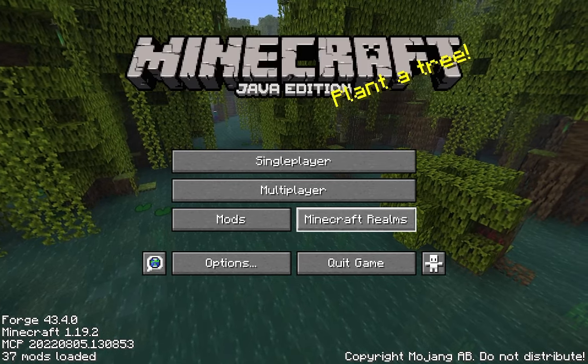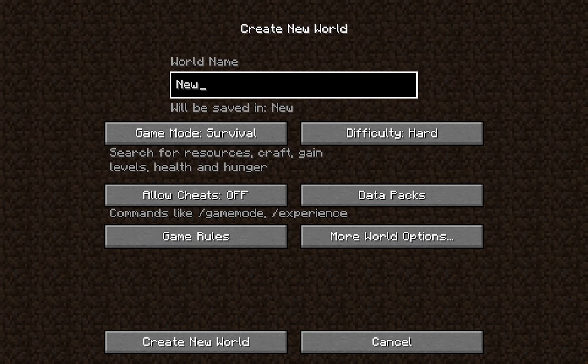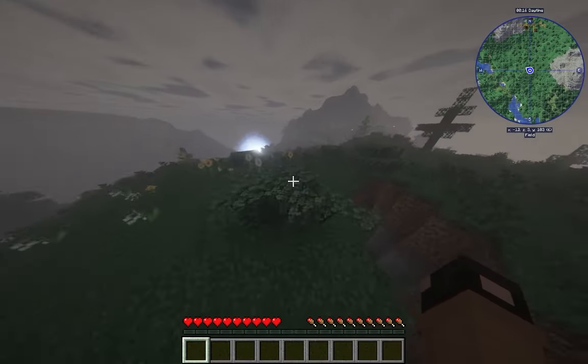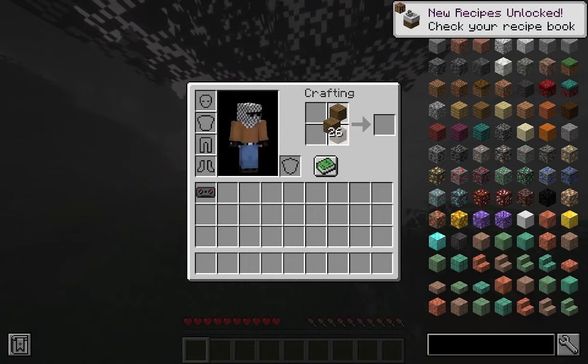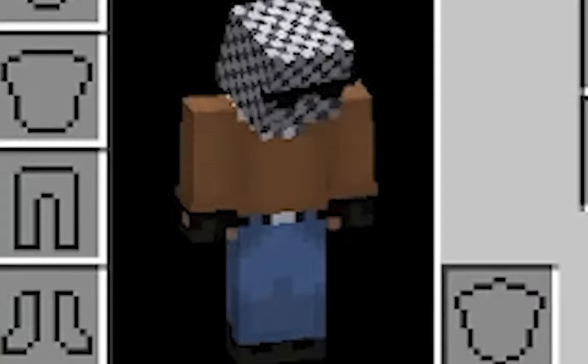As soon as I get to the menu, I'm immediately met with a bad omen. I create a new world, name it appropriately, and immediately hop into the gameplay. Also obligatory disclaimer that I only made my custom skin after recording, so you'll have to deal with this CSGO guy for now.